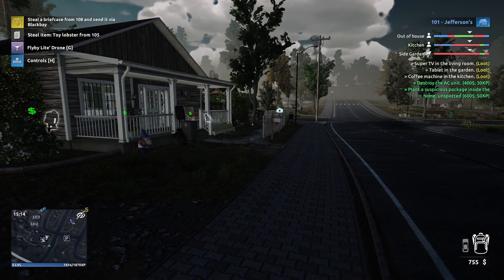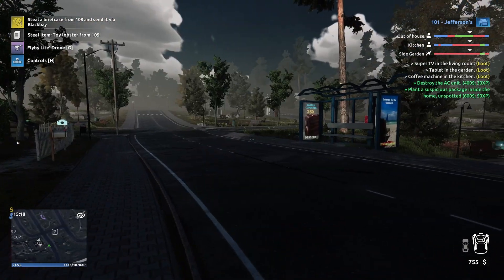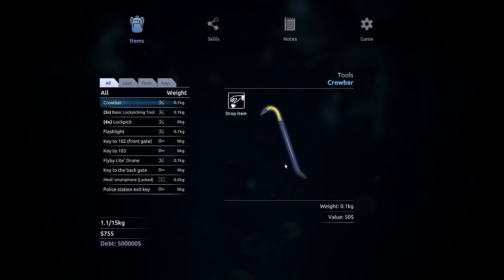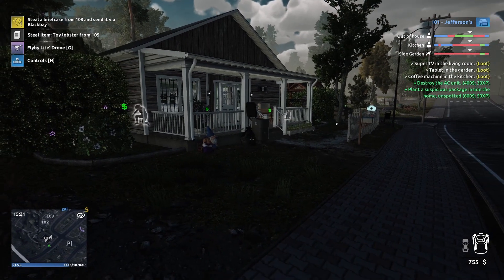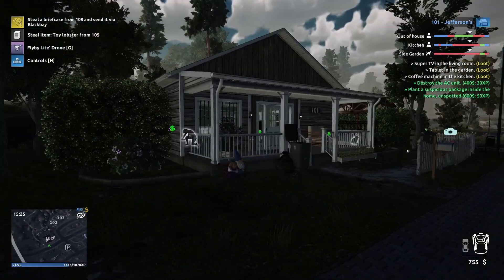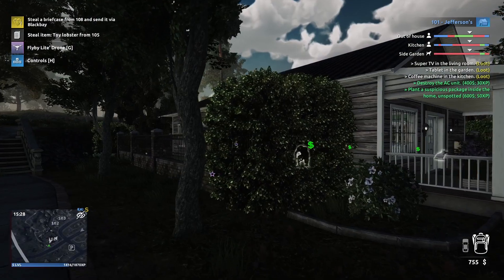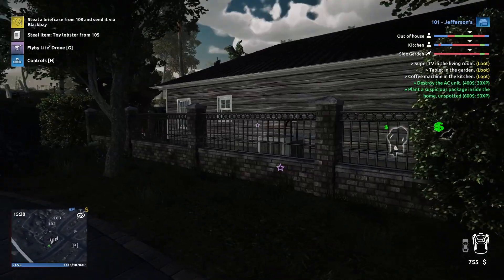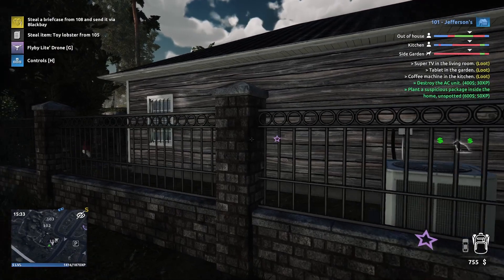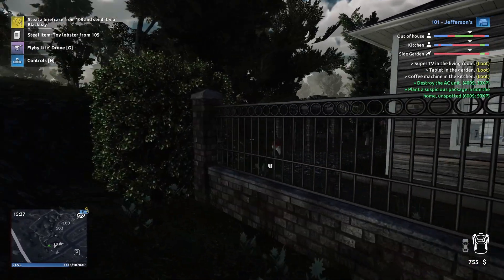Hey there guys and gals, welcome back to another episode of Teeth Simulator 2. We've hopped in here, bought a pile of info, and accepted a pile of new quests. We're starting off at 101, right on the outskirts of town. We have to destroy an AC unit - oh, there it is right there - and also plant a suspicious package.